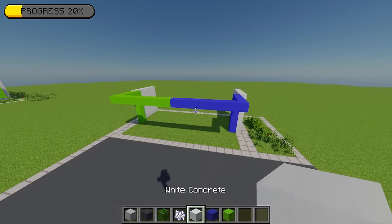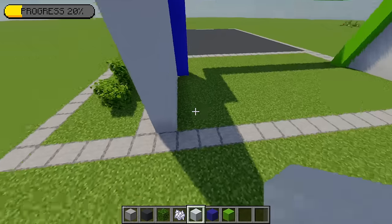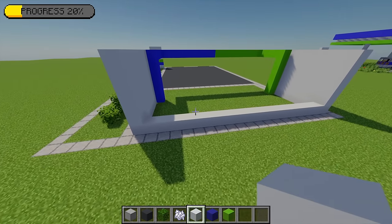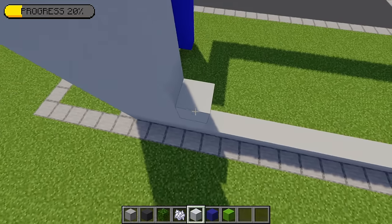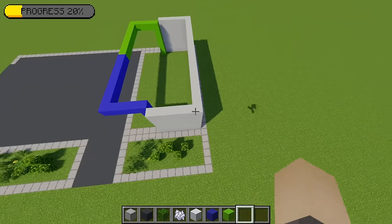Moving back to the white concrete and coming around to the back, from this point I'm going to build going all the way across to connect these walls together at the back. Then I'm going to build this back wall up so it's level with everything else, giving you something that looks like this.